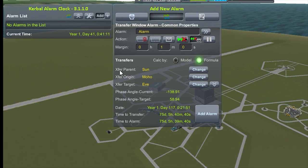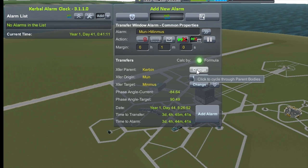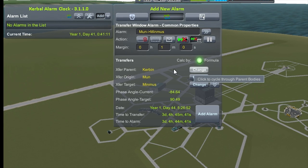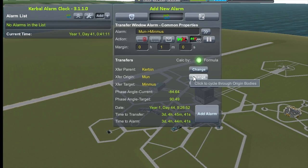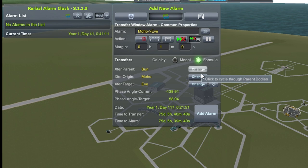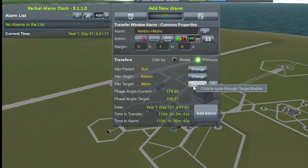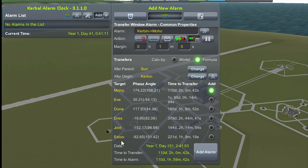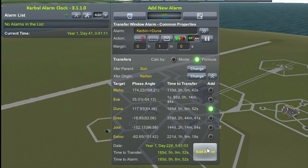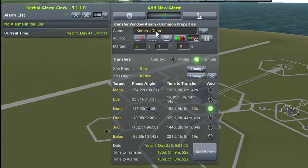These alarms are for transfer windows to different planets. To do this, you can set your transfer planet to the sun or whatever planet you're on. For example, if I'm on Kerbin, I can set transfer windows from moon to Minmus, Minmus to moon, things like that. From the sun, I can go from Kerbin to the full list of different planets. The first thing I want to do is throw in an alarm for my Kerbin to Duna transfer window.